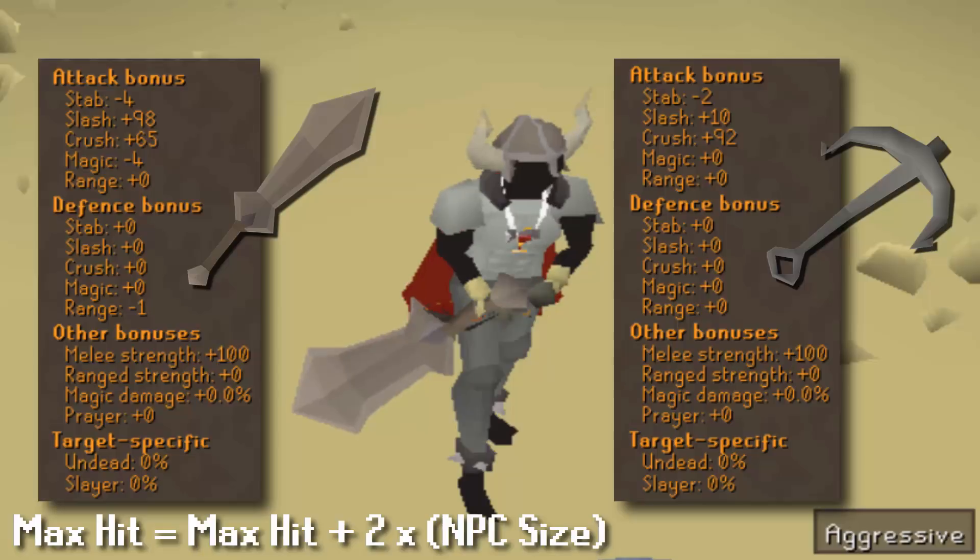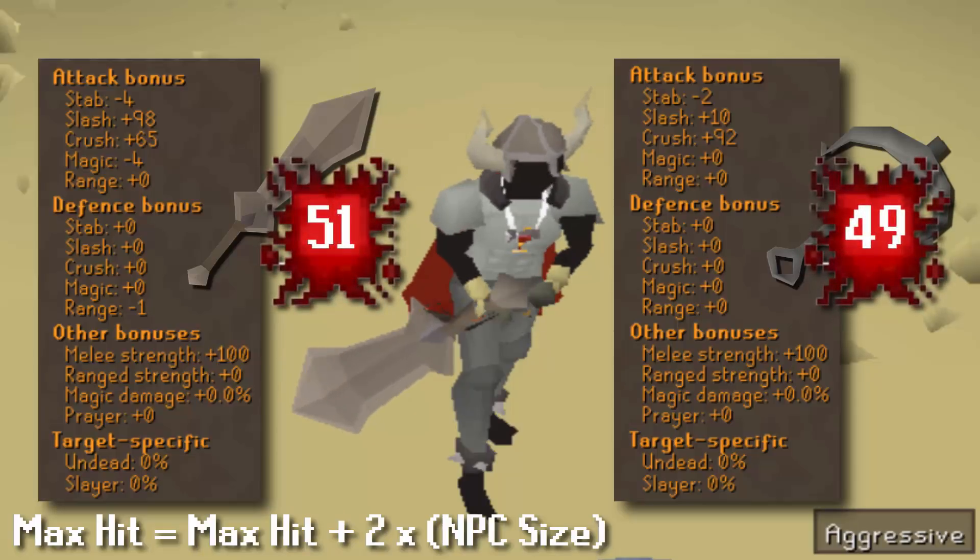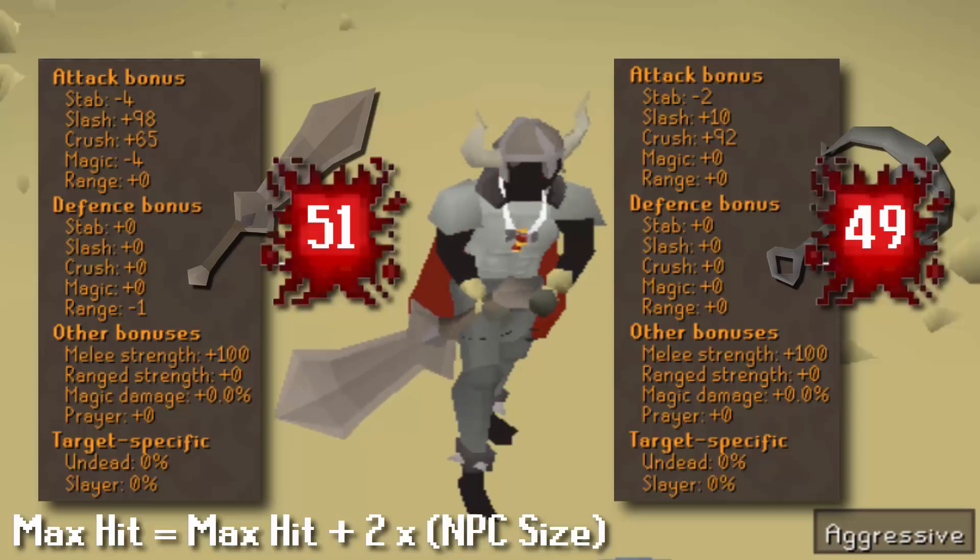It has the exact same strength bonus as an anchor, but it has that different max hit effect where your max hit is actually increased by the size of the thing you're attacking. So in PVP, it's a one-by-one character, so that max hit is actually increased by two given the formula. So hitting above a 50 with a two-handed weapon on a 60 attack account is a pretty big deal.